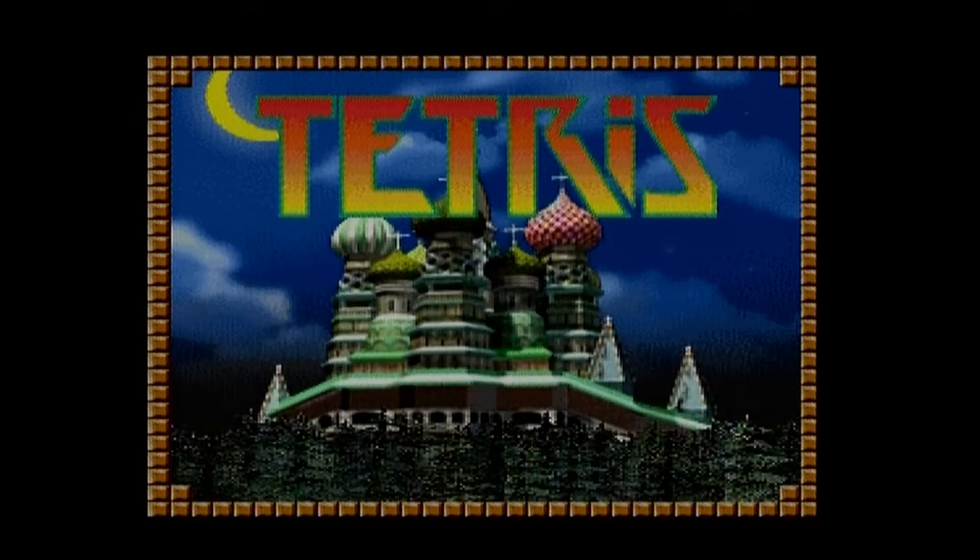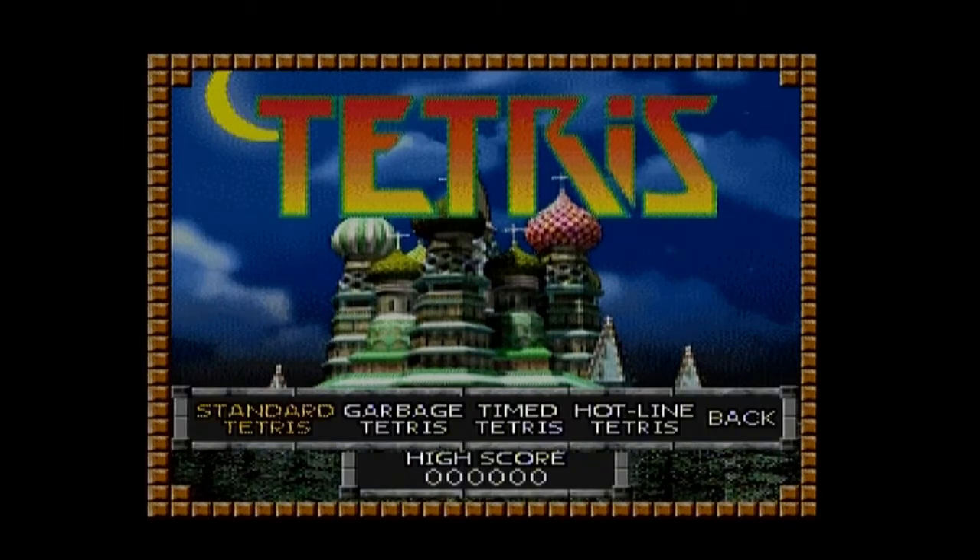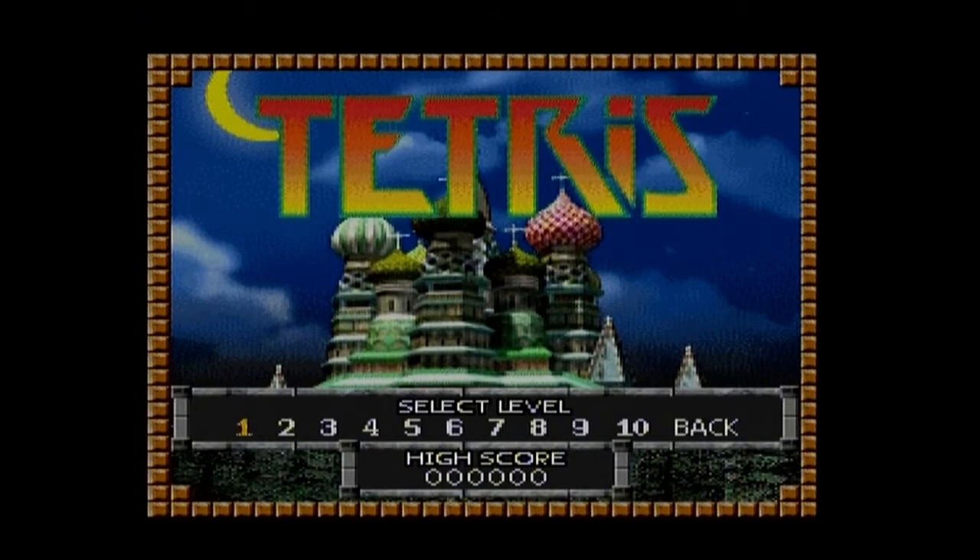Radica Games, Media Link Technologies - presenting the world's slowest 3D rotation. You can quickly choose between one player and two player. Rotating does nothing for selection - even choosing between one and two players isn't working. Maybe because I haven't got the other controller plugged in. Oh, you literally push down to select. The fifth version must be the two-player one. Garbage Tetris, Timed Tetris, Hotline Tetris. We'll jump in on standard for now.